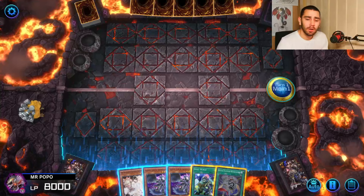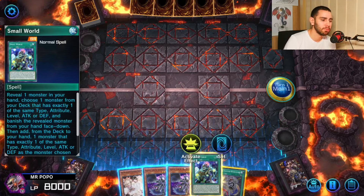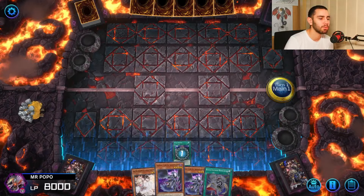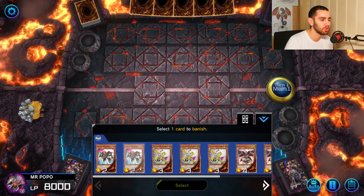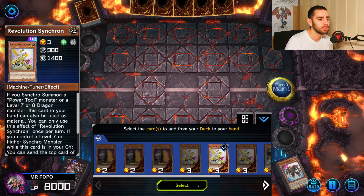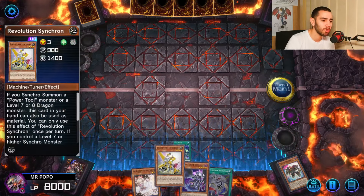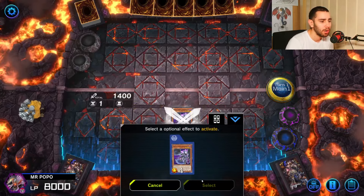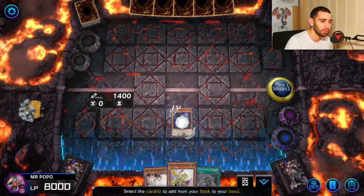Without further ado, let me show you this new insane board. If you have a hand like this, we're already set. With Small World, we can add whatever we want — bridge into Assault Synchron, bridge into Revolution Synchron. All we need is Zoodri and Revolution Synchron to go full combo. Let me show you how this is the best two-card combo in Yu-Gi-Oh history.